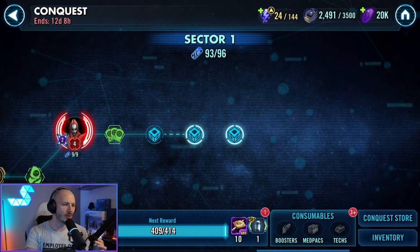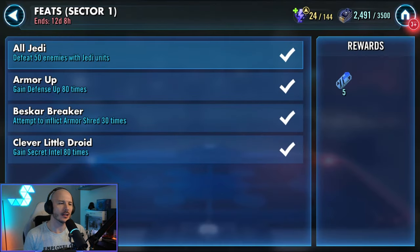Heading over to conquest sector one for our Queen Amidala conquest. What can we see for sector feats? We need to kill 50 enemies with Jedi, gain defense up 80 times, inflict armor shred 30 times and gain secret intel 80 times. The wonderful thing about this is we can basically do all of those feats in maybe not one battle, but more or less one battle and it is really not so bad.